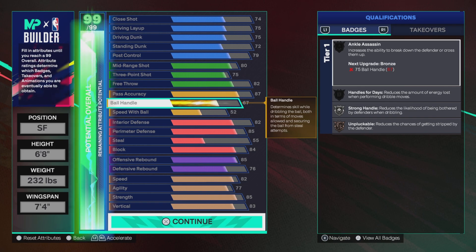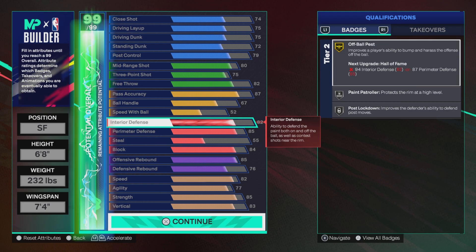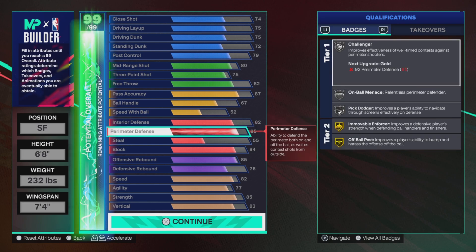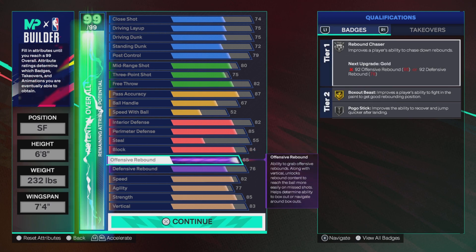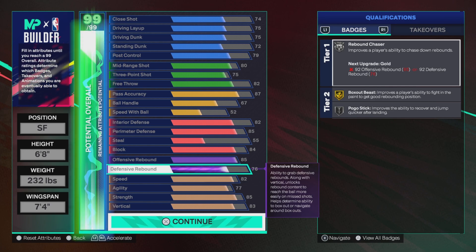Strong on silver, 52 speed with ball. Interior defense is 82, giving us silver paint patroller, silver post lockdown, and gold all-ball best. 85 perimeter defense gives us silver challenger, on-ball menace, and pick dodger with gold. All-ball best at 55 — nothing to really talk about there. Full block gives us high flyer denial on silver as well as pogo stick on silver. 85 offensive rebound, 26 defensive rebound, giving us a good amount of chase on silver, box out beast on gold, and silver pogo stick.